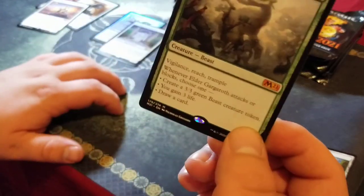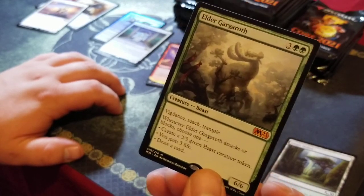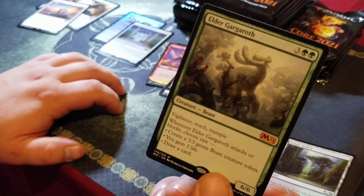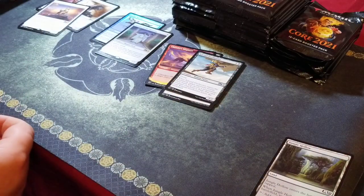If you guys want to take a look at the Elder Gargler — this is a pretty nasty card, it's like a Thragtusk on straight steroids. Vigilance, reach, trample. When he attacks or blocks, choose one: create a 3/3 green beast creature token, you gain three life, or draw a card. Very versatile.